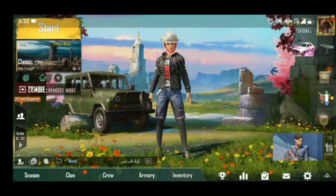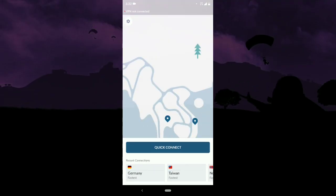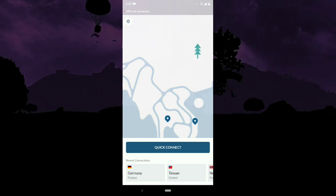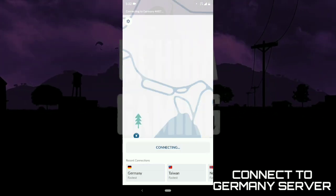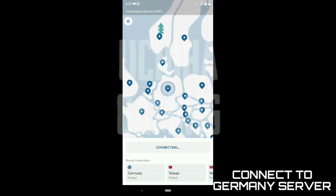All we need to do is open a VPN — get a free VPN or anything. Connect to the Germany server, Taiwan server, or any other country where the tasks are available. I have already checked the Germany and Taiwan servers — let me connect to them and show you guys.